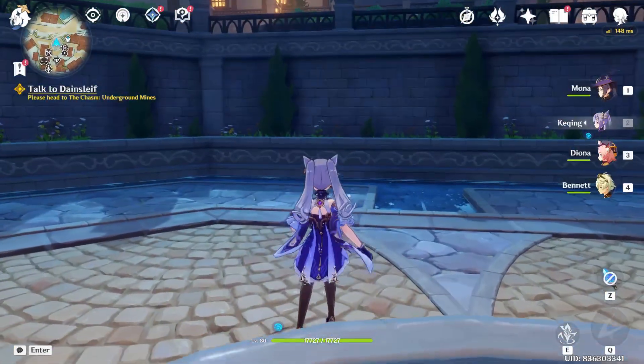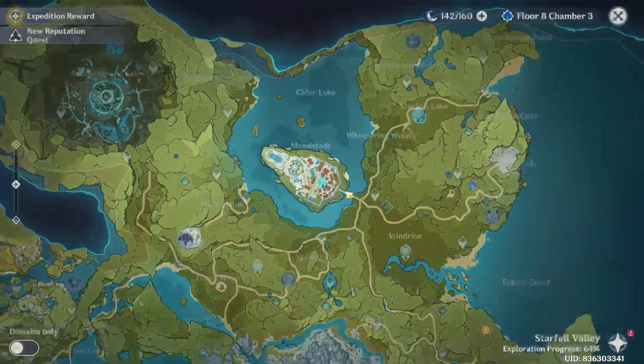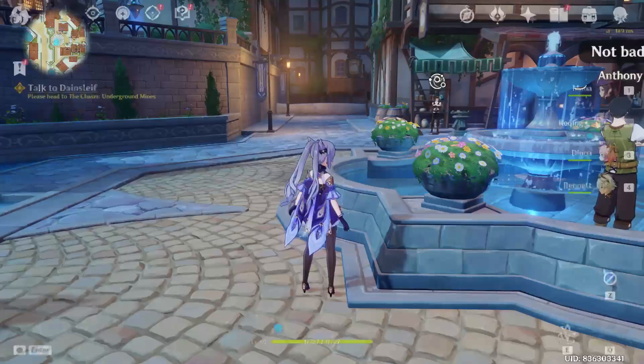First, just launch your game to the Epic Games launcher. As you launch your game, all you have to do is just open your map by pressing M on your keyboard. As you open your map, just travel to this location named Mondstadt.